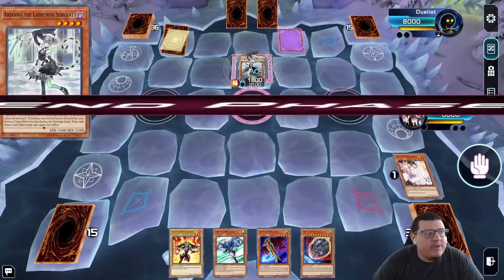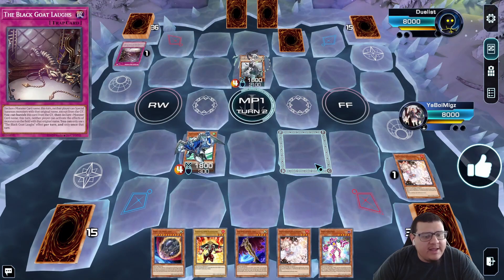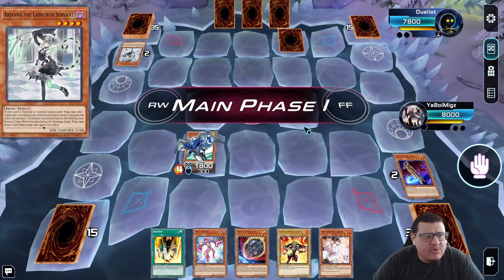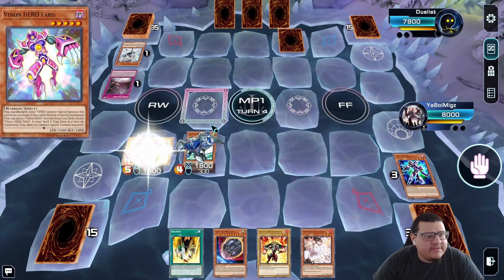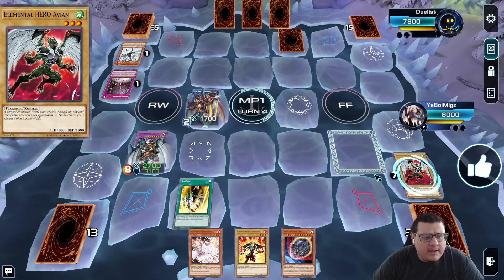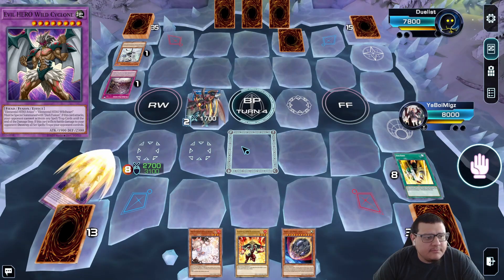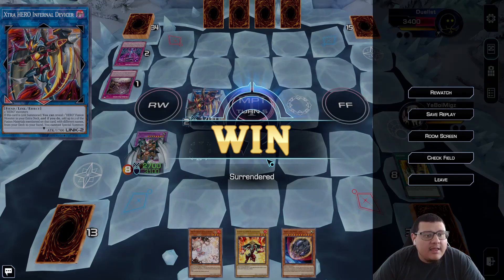Duel one: we're going second. Our opponent does Labyrinth with Ash, but we Ash back. I summon Stratos, Stratos searches Faris, then they activate Black Gold Lab so I can't use Faris's effect. I discard Dust Dude Gold to search Dark Fusion, but I can't special summon anymore because of the Labyrinth. Faris uses the Goat's effect, Faris summons, I link into Infernal Divisor, I search Wild Heart and Avian to special summon Wild Cyclone. Wild Cyclone is 2700, I enter battle phase, it pops all the cards, take 1700 damage, and I pass. They scoop because they have nothing. Wild Cyclone goes from 1900 to 2700, which is a lot more threatening.